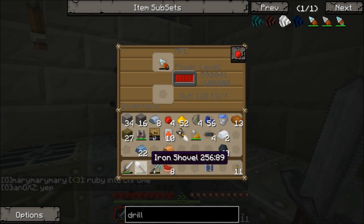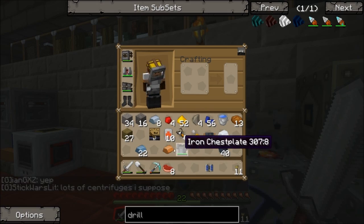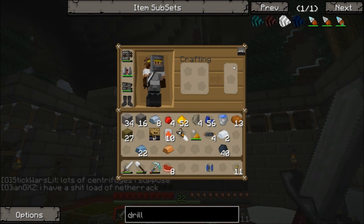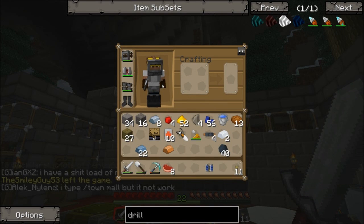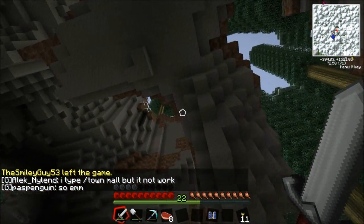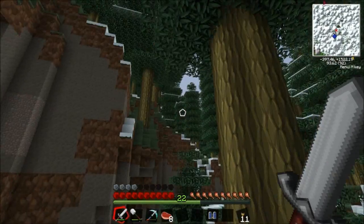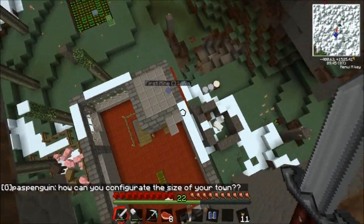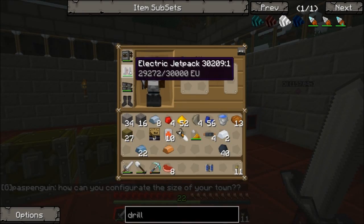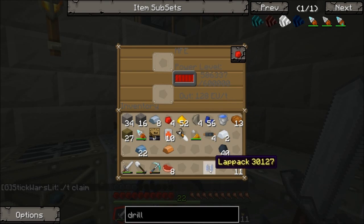So now we can charge the diamond drill straight in here — it has 30,000 EU. Let me show you the jet pack — this is a game changer. We're never going to need a chest plate again because we'll always have something on our back. Check it out: we've got it on. We're like a superhero now — we can just fly around. With the rubber boots we don't have to worry about falling.